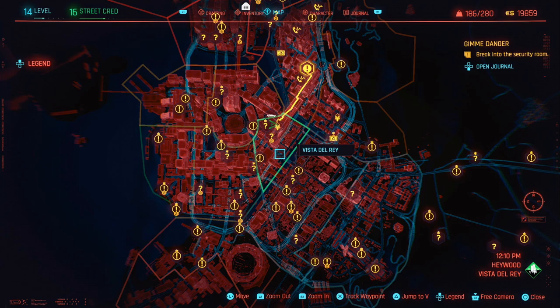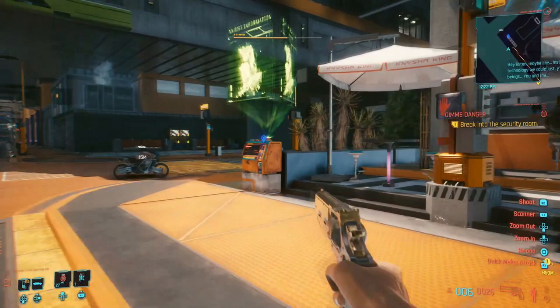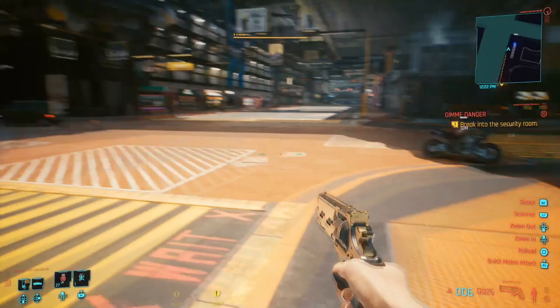Hey guys, LethalLeslie here and today we're going to be covering the Vista Del Rey section for Hidden Gems in Cyberpunk 2077. So let's crack straight into it. The first place you'll need to travel to is Delamaine HQ. It's a fast track location and I'm going to run you across to the first hidden gem from here.